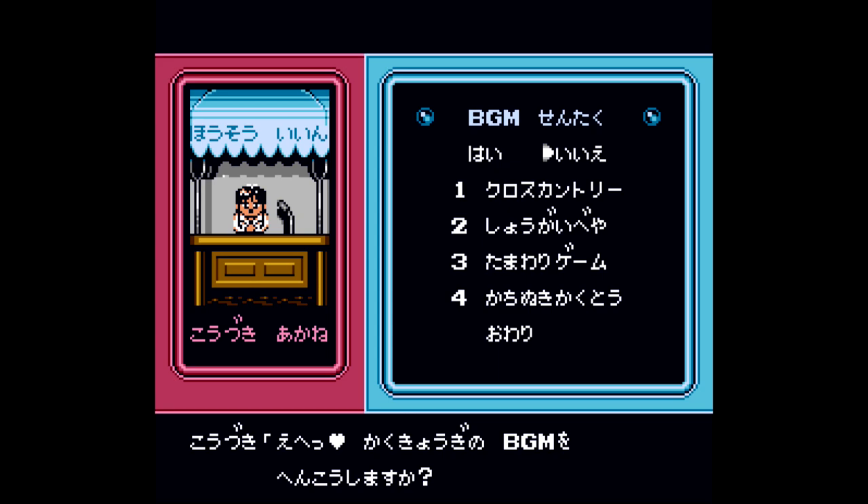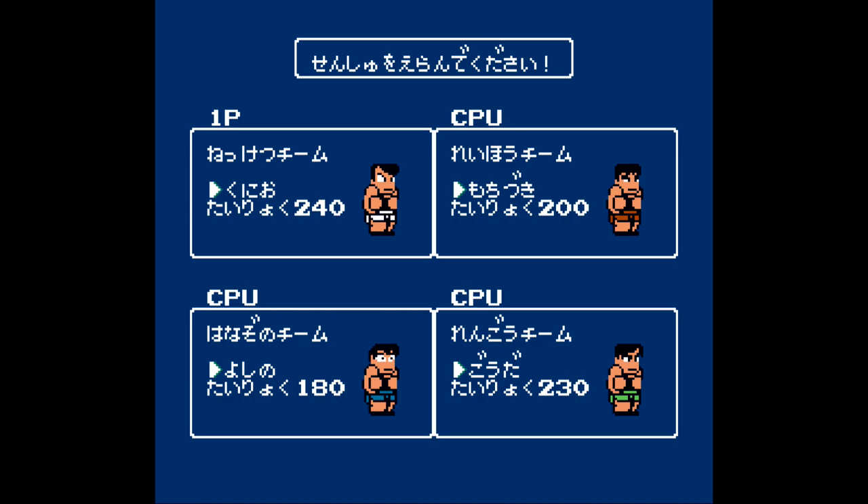The screen after that is just going to be the background music — keep that the same and hit Y through both of them to confirm. Hit Y again to start the first event and then you should be on the character select screen to pick Ichijo. Press left once; he should have 140 health. That's how you know you've chosen the right character for this achievement.